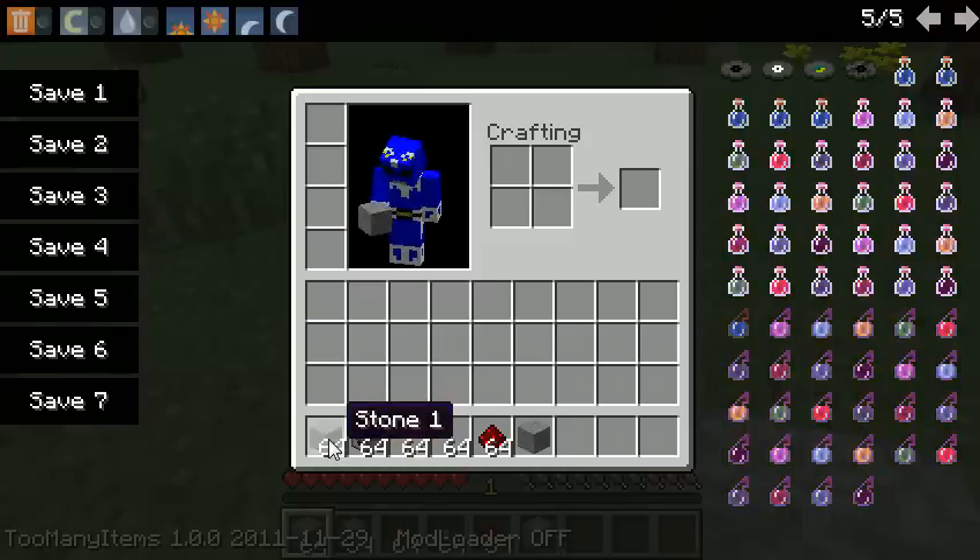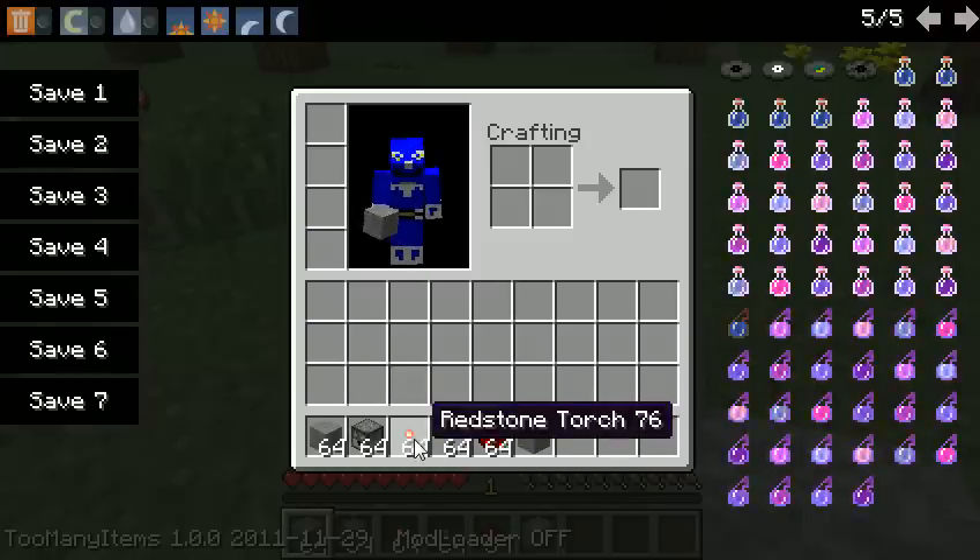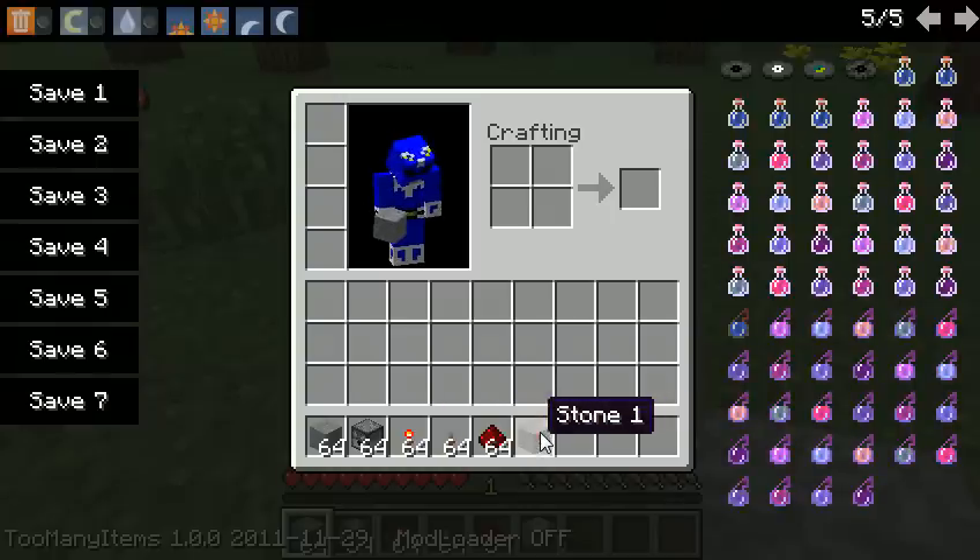The items you need are stone or any kind of block, dispensers, or a dispenser, redstone torch, levers, redstone.